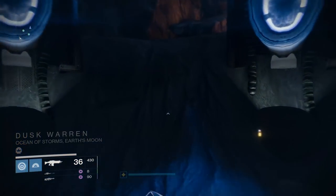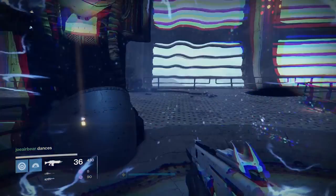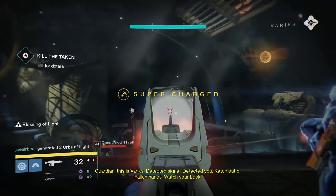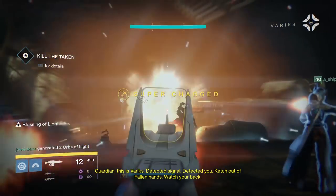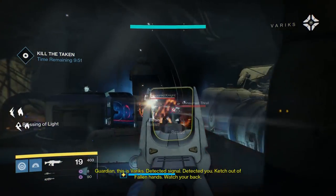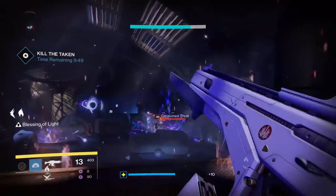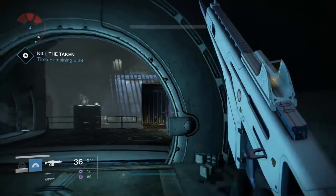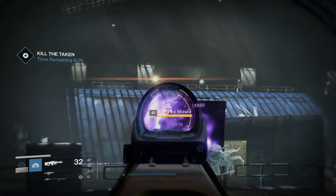Make sure you and your party don't wipe before this point, because there are some folks online saying if that happens you won't be able to take the lift. After you enter the first room of the strike, you'll have ten minutes to fight your way to the end. It's basically the same layout as the Shadow Thief strike — you want to make it to the boss room and kill the boss and all of the adds. Unfortunately, most enemies here are Taken and there are a lot of ultras, so this challenge is by no means a pushover.